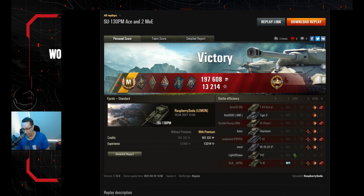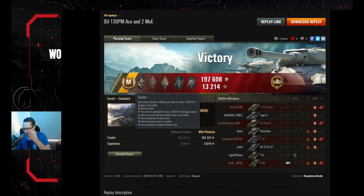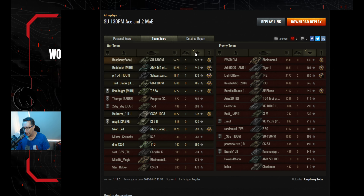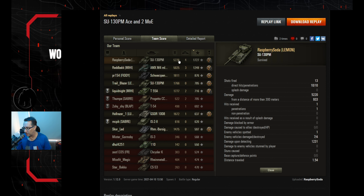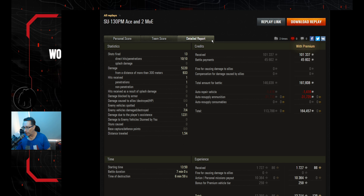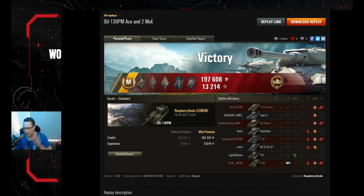That was an Ace Tanker Mastery Badge — and not just that. He got two marks of excellence. He also got the Spotter Medal for 1,000 assisted damage, Bruiser for internal module and crew damage (likely from the fire), Arsonist Award, Fighter, Fire for Effect, and High Calibre. Score: 1,727 base experience, four kills, 5,220 hit points of damage, 13 shots fired with 10 hits all penetrating, 1,231 assisted damage. He made 164,500 credits after tax in a premium account for that seven-minute game. Not bad at all.